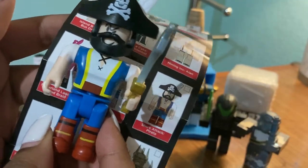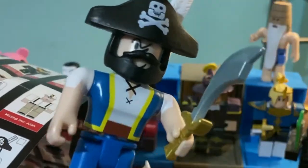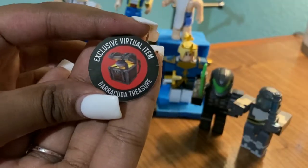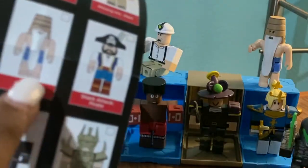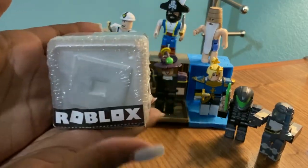From Shark Attack we have the pirate — he's so cool! Look at his face, his face is so cool! The item I'm gonna get is the Barracuda Treasure, and it looks like a backpack. It's funny because he's right next to the other one, which is Scripted On. Now for the last one, which is Series 6 — such a throwback! I'm so excited.